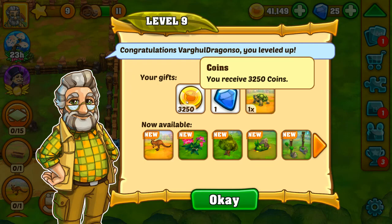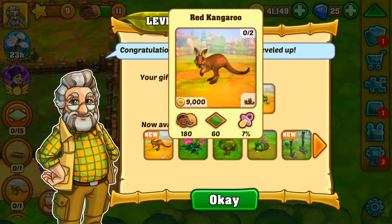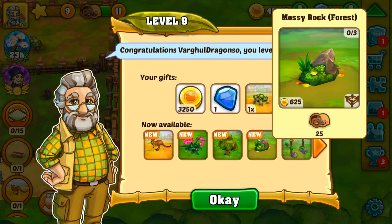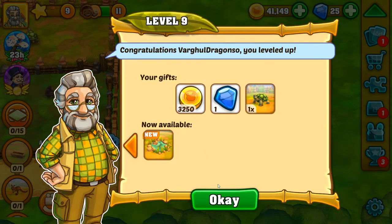We leveled up to level nine! We got three thousand two hundred and fifty coins, a diamond, and a giant tortoise. Now we can get red kangaroos, pink orchids, chestnuts, mossy rocks, play ropes, and a watering hole.